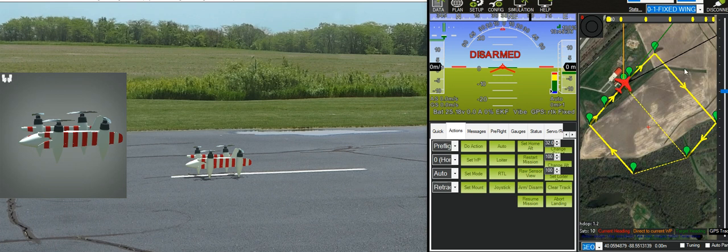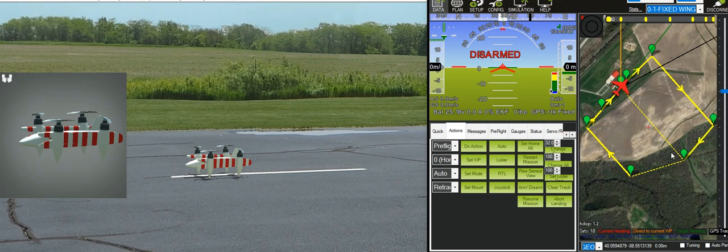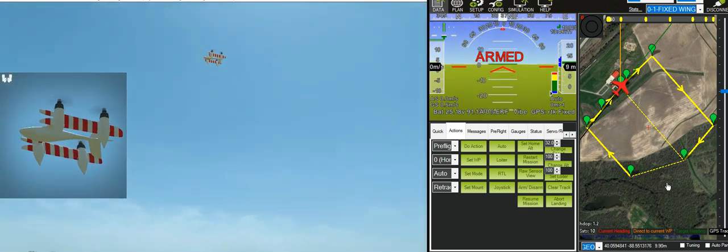Here's the path that it's going to be flying. This waypoint here is just a do-land-start marker — it's not one of the main waypoints. So it flies this path here: take off, fly forward, do a few turns, come back and land vertically again at the same point it took off. I'll go ahead and do the flight, and you'll hopefully see that the control is a lot better than it was in the test shown in yesterday's video.